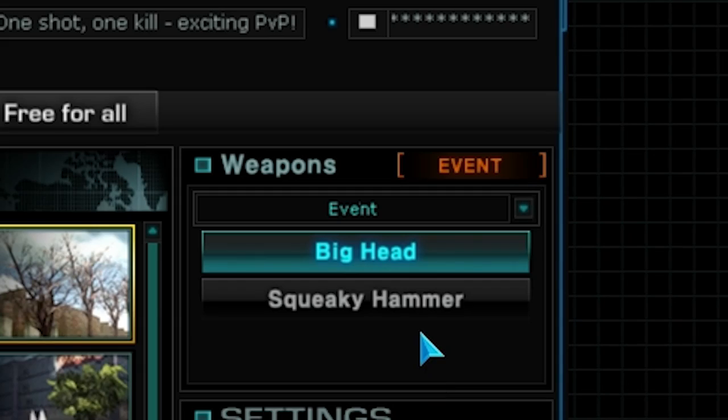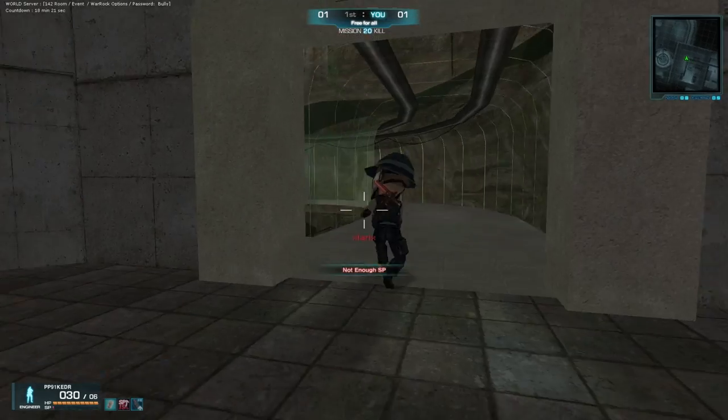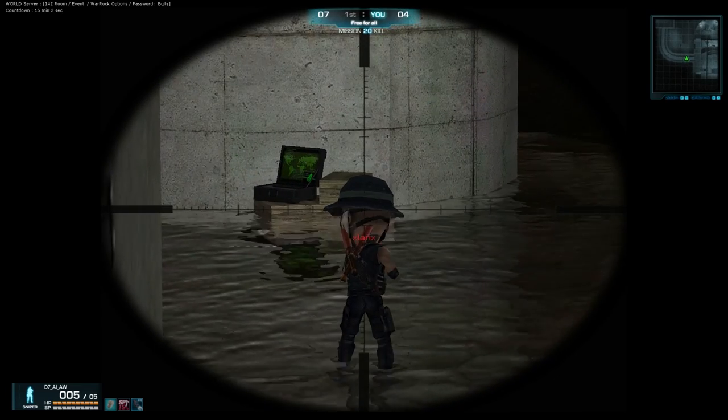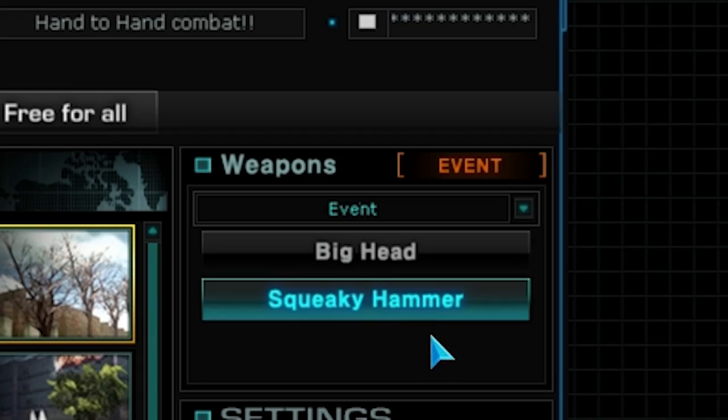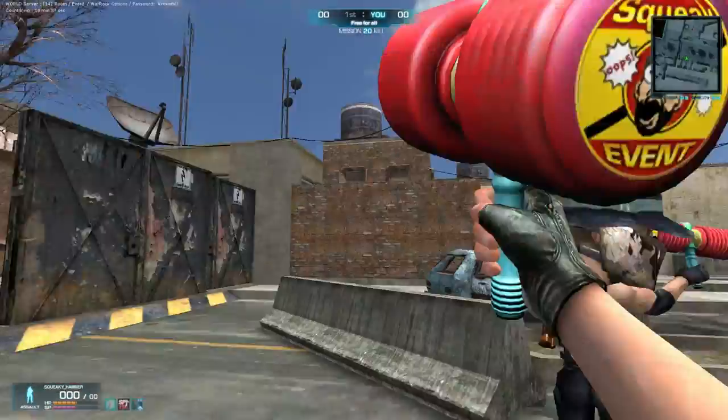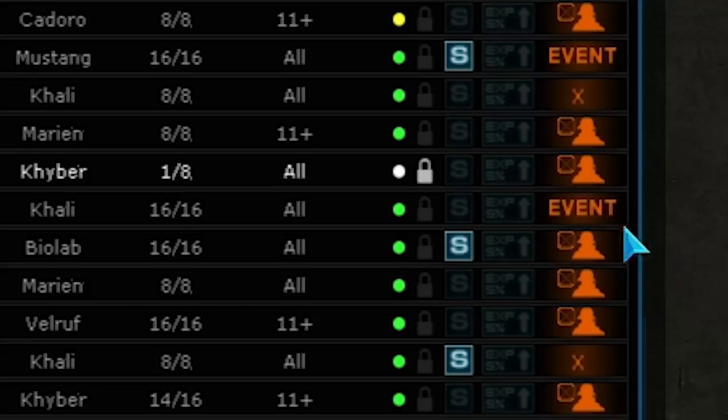The last room option is the event mode. You can choose out of two modes: the first is the big head mode where everyone has a bobblehead in game, making it much easier to kill each other. The last mode is the squeaky hammer mode where you have to kill each other with a cute red hammer. This mode has an event pictogram.